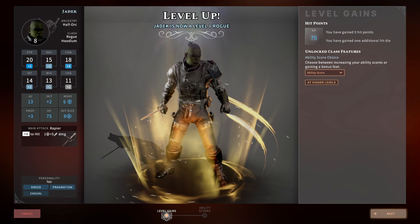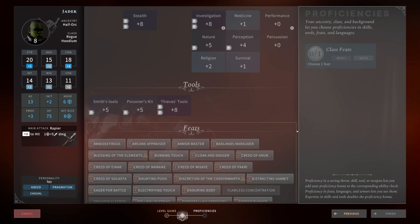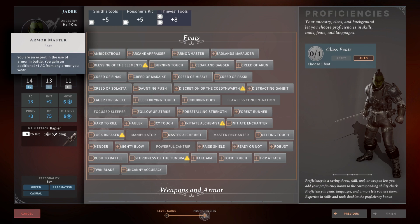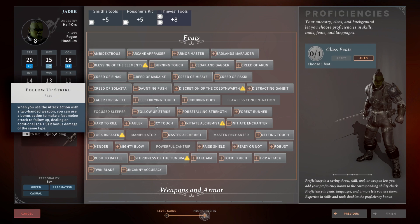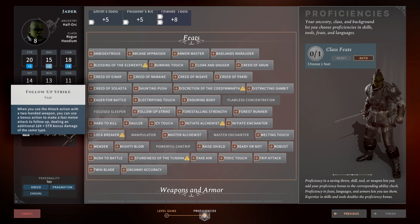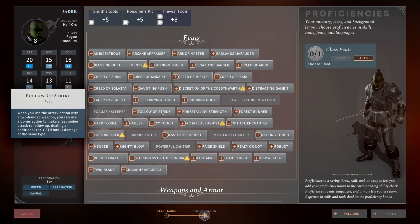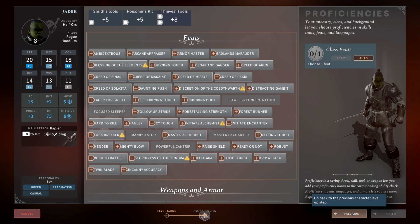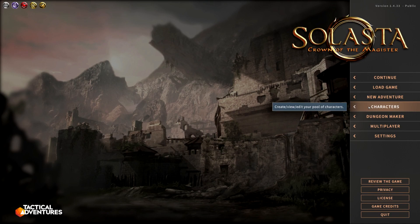At level eight we get another feat. This one changes depending on what you want to do. If you want to stay a pure tank, Armor Master is very good — it gives you one extra AC. But if you're wielding a two-hander you could go Follow-Up Strike, which gives you a second attack using your bonus action. With a shield you're already at 20 AC; if you switch to a two-hander you're only at 18 AC, which is why you may want to pick up one of these compensating feats. I'm going to go ASI on this one and bump up my constitution to give me more hit points.